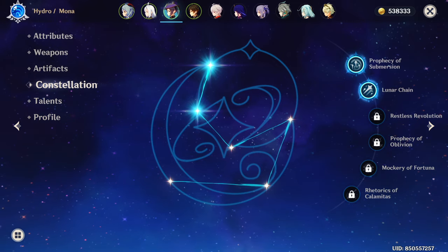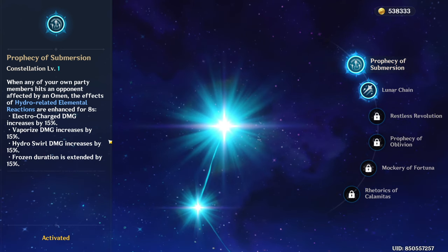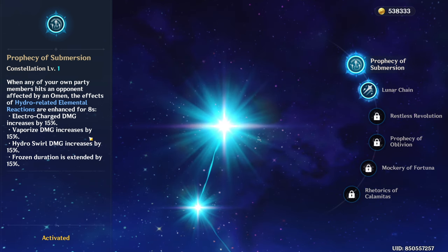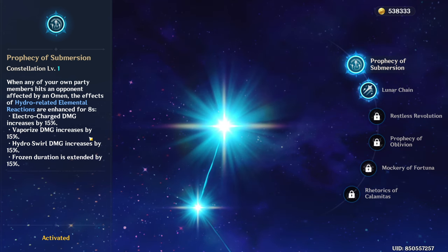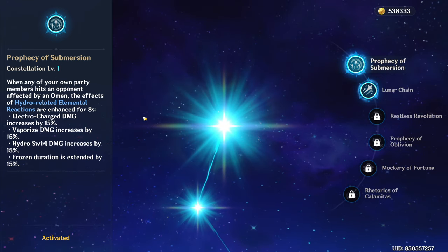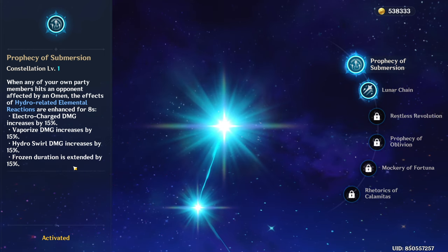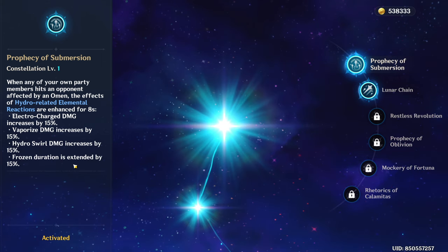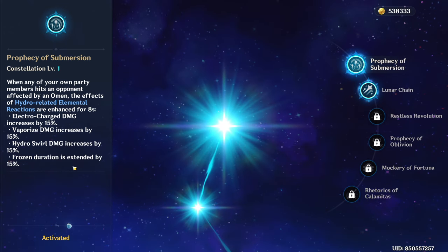Mona's constellations are pretty low impact to her overall gameplay and thus not super valuable. Constellation 1 is pretty self-explanatory, though a few things to note: the damage boost to Vaporize will not apply to her burst's bubble damage when it pops unless you are in multi-target scenarios — the first bubble that pops will not get the bonus, but any bubble that pops afterwards will. Also, the Frozen duration extension does not work. Regardless of whether Mona applies hydro first or is the one to trigger Frozen, the enemies do not get frozen for any longer. This has been the case ever since the start of the game and as of the current version still pretty much doesn't work.